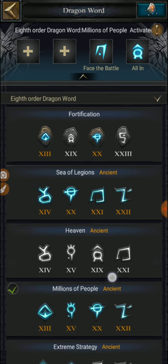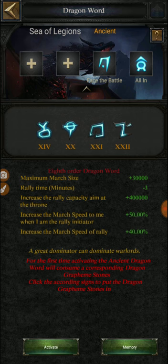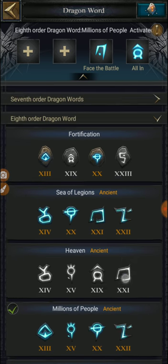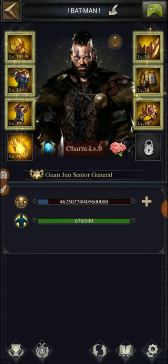The other useful dragon word is 'Sea of Legends,' which is the one used for a rally to the throne. This also gives you 400k extra size plus a 30,000 maximum march size bonus — very useful. So far I have equipped the level 15 dragon class and the 'Millions of People' dragon word since I'm rallying a castle this time.